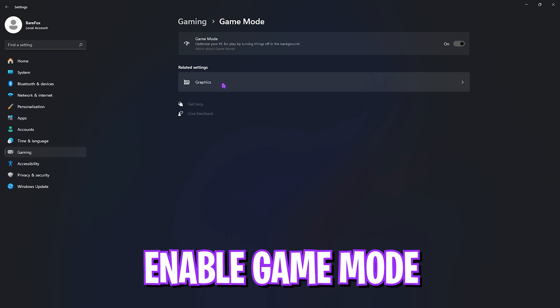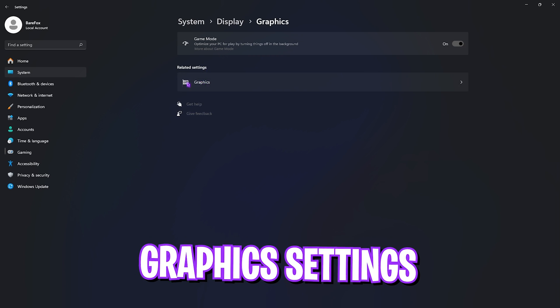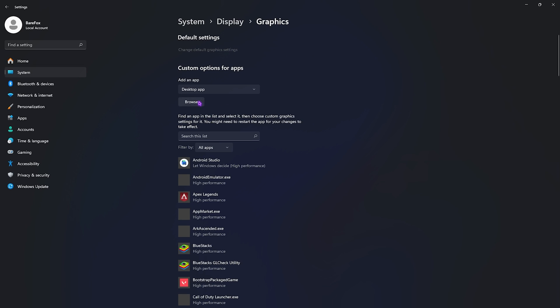Go back to Gaming, go down to Game Mode and turn it on — Game Mode disables unwanted and unnecessary applications running in the background, optimizing your PC for gaming. Right beneath that you'll find Graphics Settings; click on that, then click on Change Default Graphics Settings and enable Hardware Accelerated GPU Scheduling as well as Optimizations for Windowed Games, as both will help your GPU render games and reduce input latency.